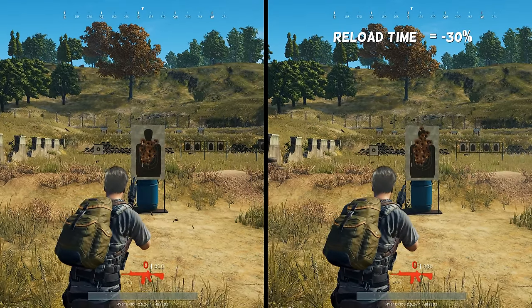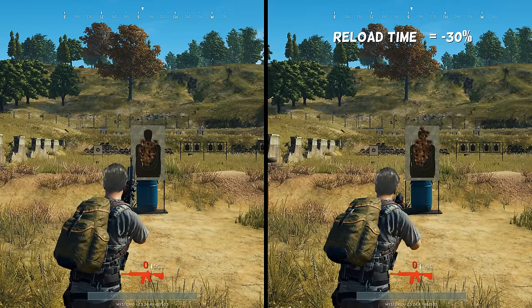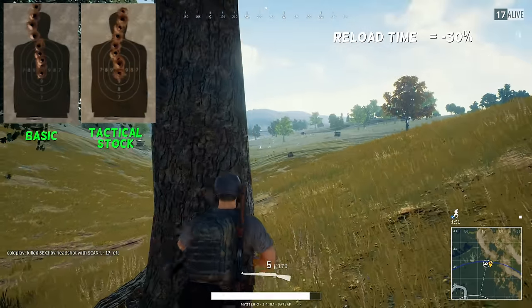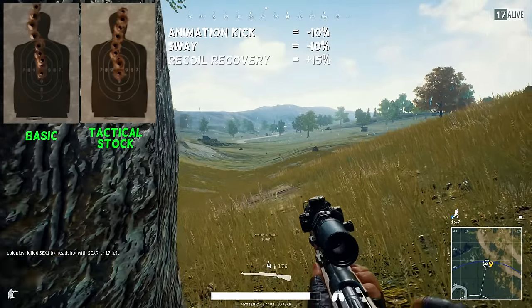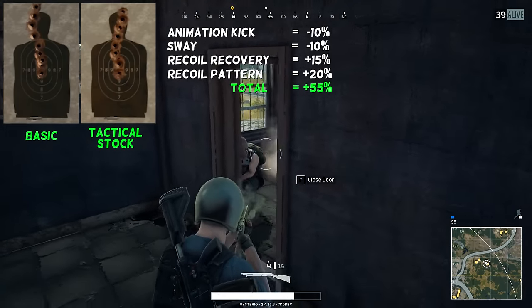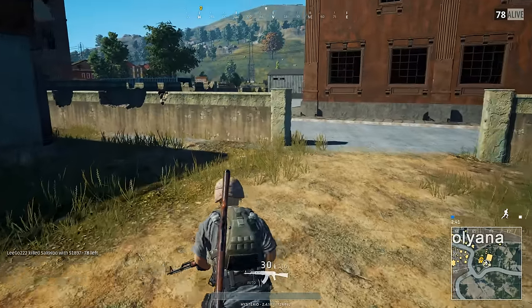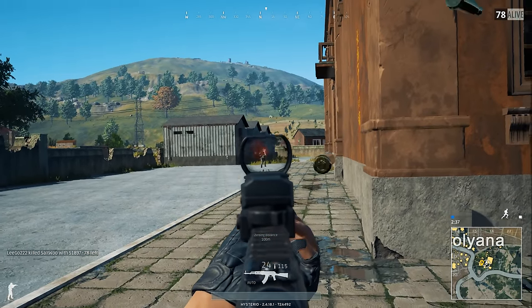The fourth group only consists of one item: the tactical stock. It makes recoil recovery faster and reduces weapon sway. The tactical stock reduces the animation kick by 10%, the sway by another 10%, improves recoil recovery by 15%, and affects the recoil pattern by 20%. If we add everything up we end up with a 55% improvement, which is definitely not bad for one single item. The bullet pattern confirms this — the pattern is a lot tighter when you use a tactical stock.